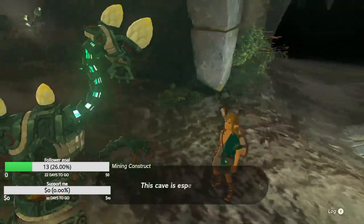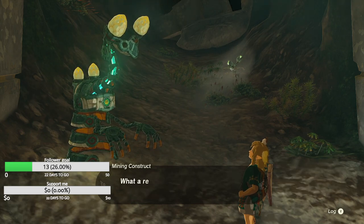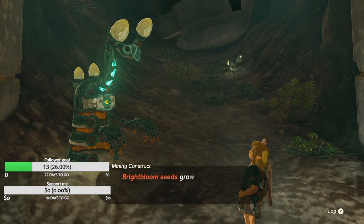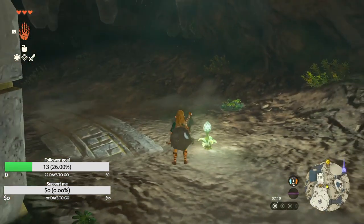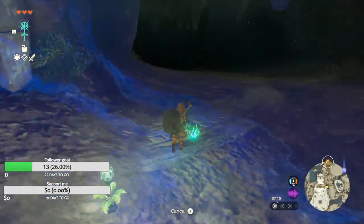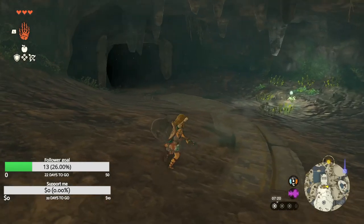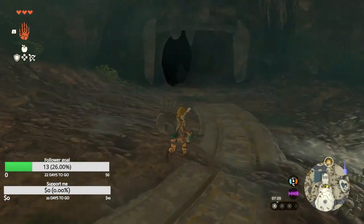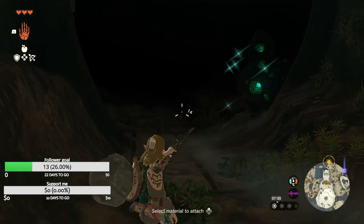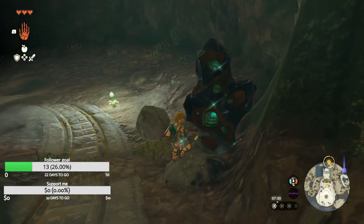This cave is especially dark — you'll need a light in order to proceed. Do I have any bright blooms? Yes I do. You would not otherwise be able to see anything as you proceed. How do I use them? Can I attach them to a weapon? Pretty sure I can — yes I can. I think that's how you normally use them. I have 20 but I'm basically wasting arrows at this point.